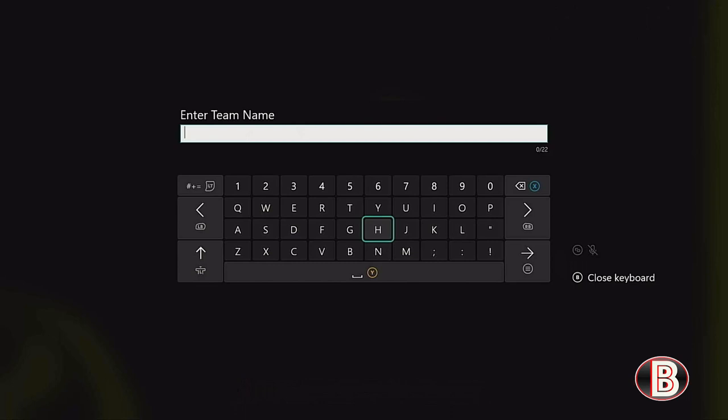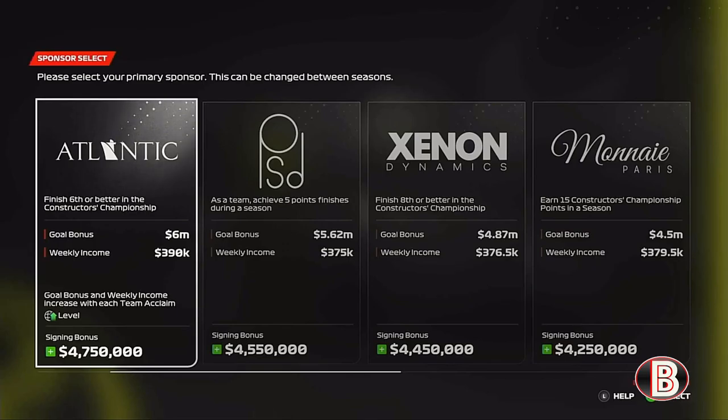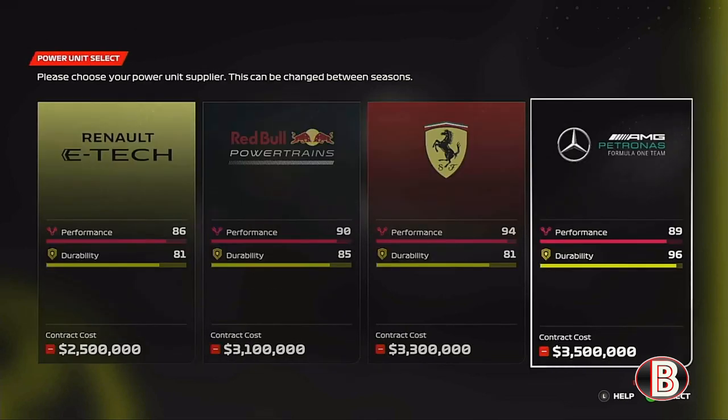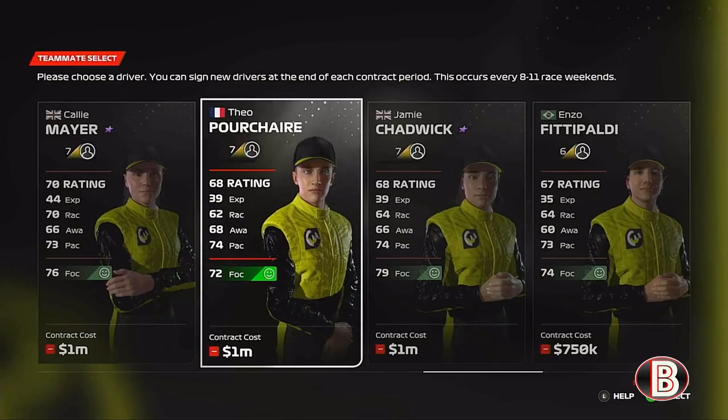For the team name, I didn't want to make my own team because that's what I found boring on F1 2020 when My Team first came out. So we added an existing manufacturer — a real manufacturer — as we create Lamborghini Racing, with the aim of by the end of this career mode to be fighting Ferrari. For our engine we're going to go with Mercedes, because Lamborghini is actually owned by Volkswagen, which was also connected to Audi, so it made sense to have a German engine in the back of the car.